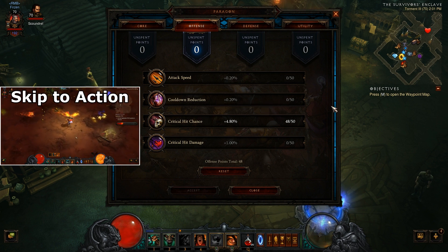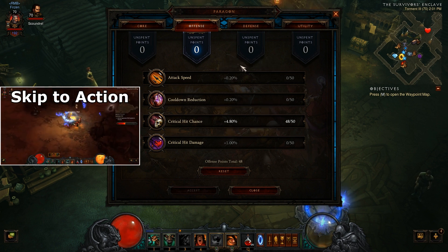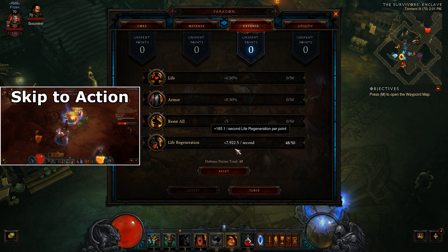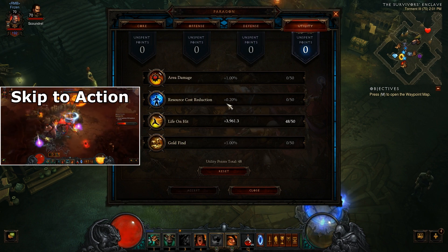In offensive I'm using critical hit chance because I like to do a lot of crit hits. In defense I'm using HP regeneration so I have some healing, and in utility I use life on hit also for healing.